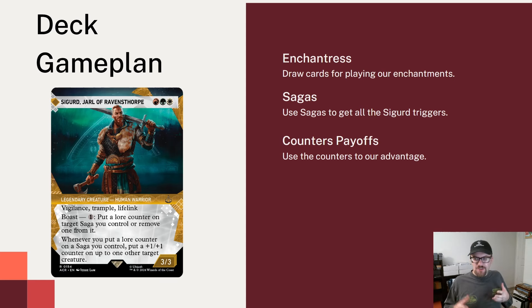I think this is a really interesting design for our commander. It cares about Sagas, but instead of caring about Sagas coming in or leaving, we care about something we're going to do multiple times a turn even without its ability — which is put lore counters on Sagas. It happens automatically at the start of main phase, but Sigurd can also do it itself or take one off. Naya colors have no lack of experience with +1/+1 counters, and we have lots of things to choose from.